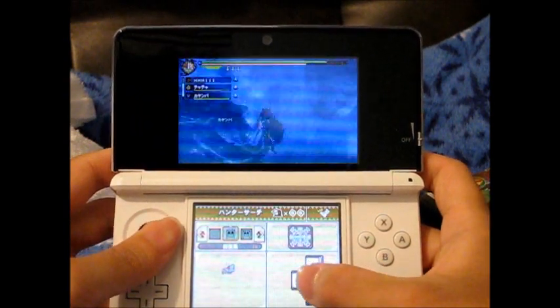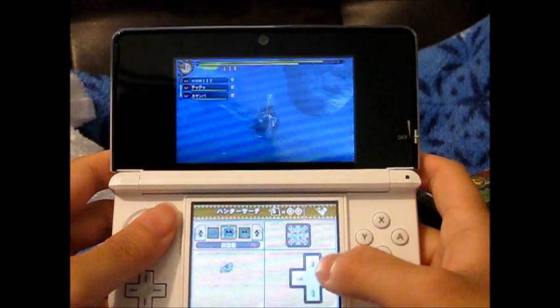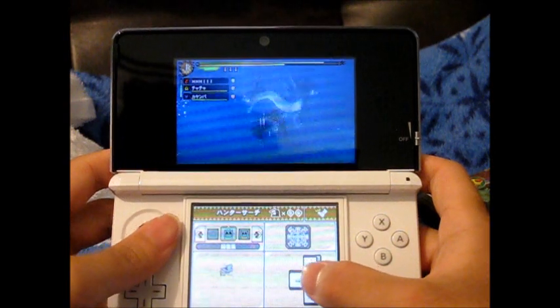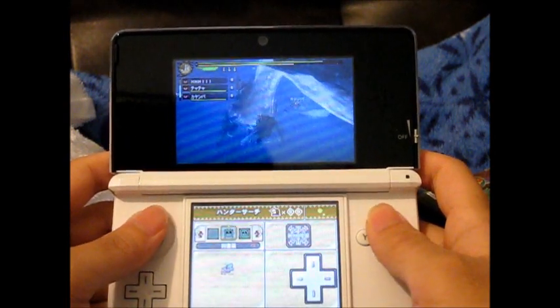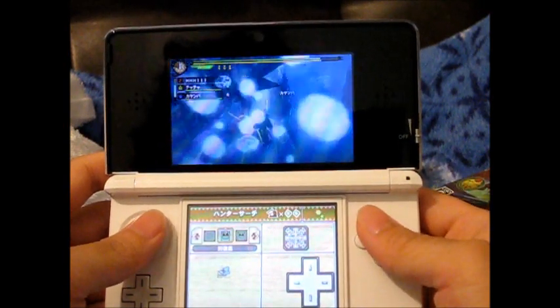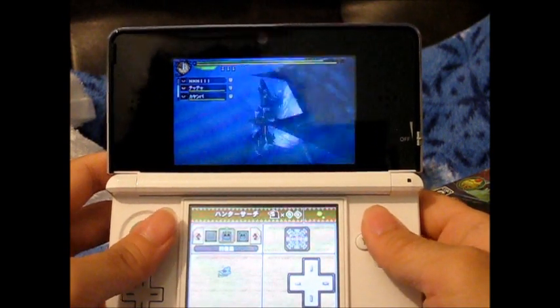You can make this virtual D-pad bigger and move it around the bottom screen — you can pretty much customize it to your will. If you have super large fat hands, you can make the D-pad as wide as the little box on screen to accommodate your fingers.